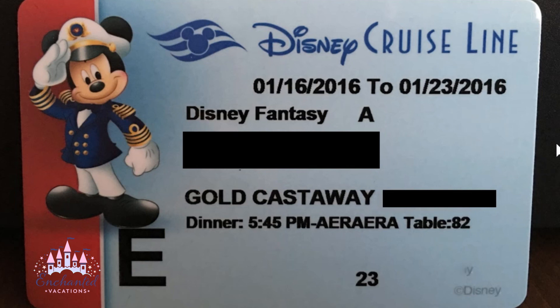A couple more things: if you have a blue card you're in a standard room, and if your card is gold it means you're at concierge level. You'll need your key to the world card on you at all times — you won't be able to exit or enter the ship without it — so I suggest bringing a lanyard to keep it handy.